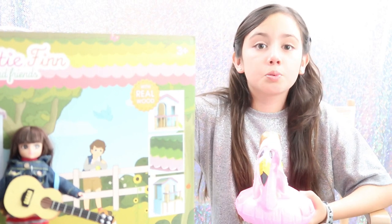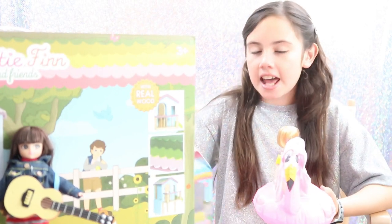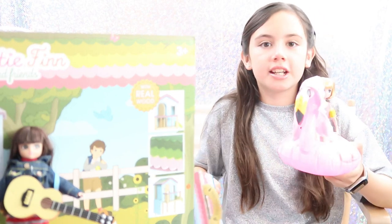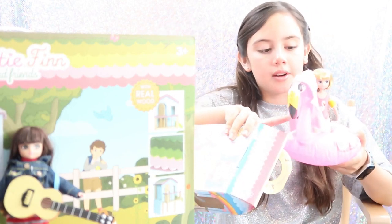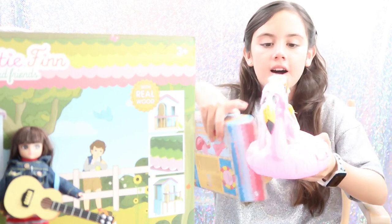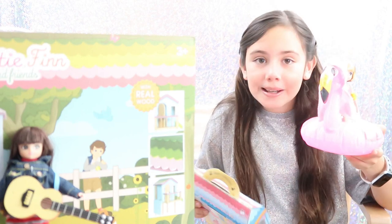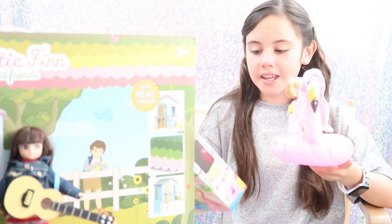The second doll is part of the Pool Party Collection and it's from the Gold Collection. She comes with a little flamingo cover-up, floaties for her arms, and a floatie that you can actually blow up. Her name is Olivia — she's so cute!